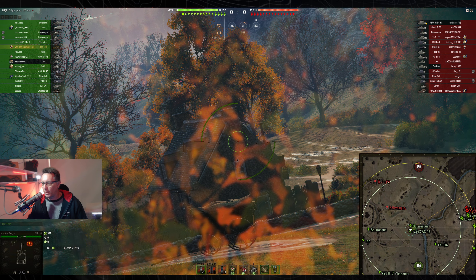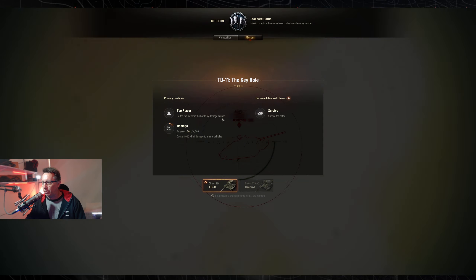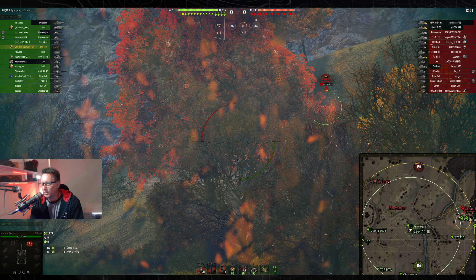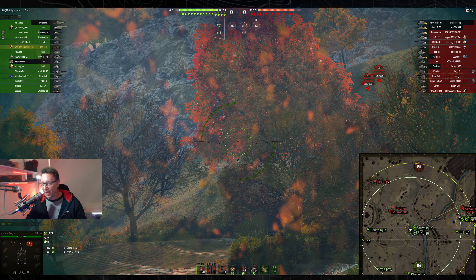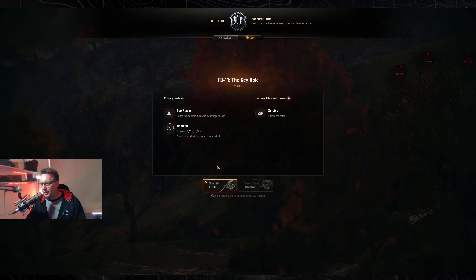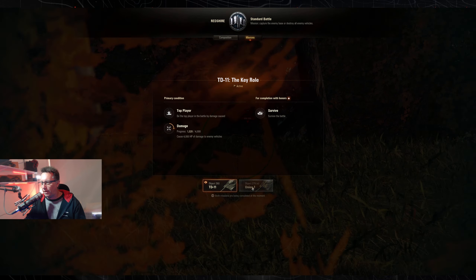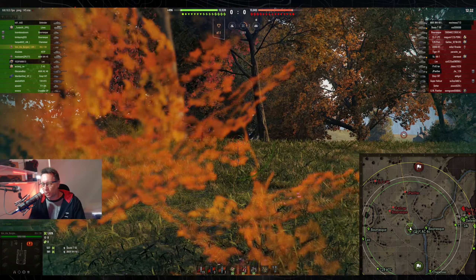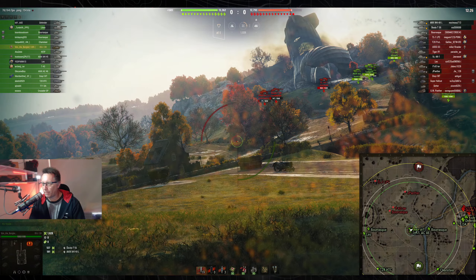He's always on a mission for the Object 260. TD number 11 — be top player. He gets the side of the Skoda T56, which would have been when the Skoda T56s first came into the game. He's on a mission for the 260: TD number 11, he wants to be top, survive the battle, and do at least 4,000 hit points of damage. He's already got 1,000.